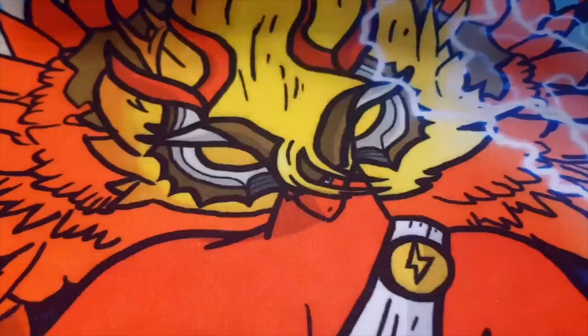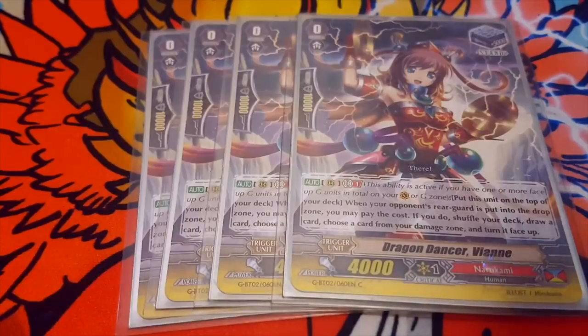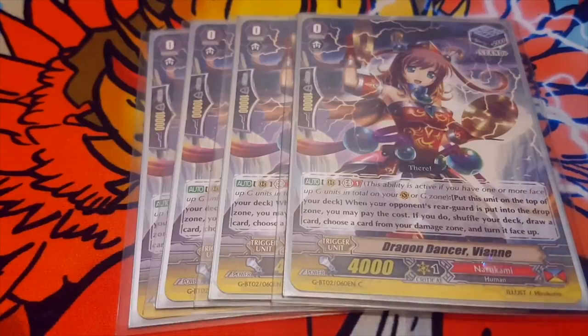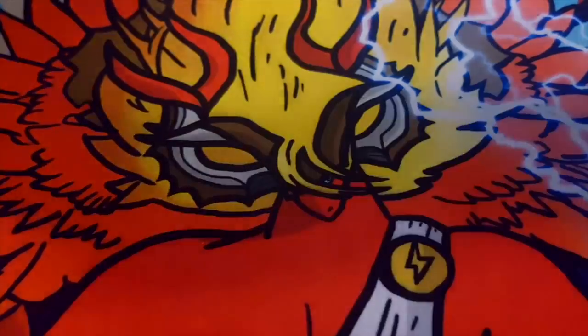Finally we run Dragon Dancer Vian as a stand trigger. Her skill is: when your opponent's rearguard is put into the drop zone by the effect of one of your cards, you may pay the cost — shuffle your deck, draw a card, choose a card from your damage zone and turn it face-up. Running it because it wins games sometimes. Countercharging and drawing is fun, and so is recycling triggers.